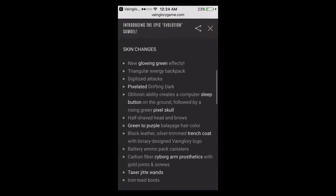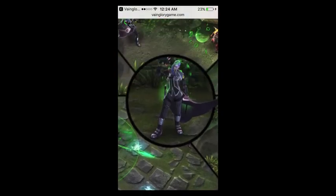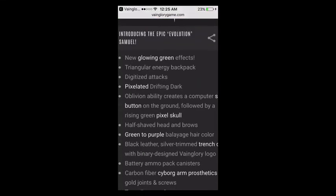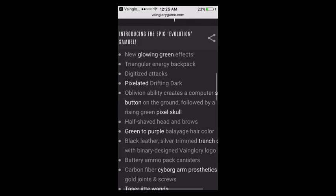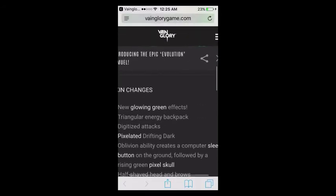Half-shave head and brows — that's interesting. If you've seen Rumbly's Superset's video, you already know what he thinks of his haircut. It says green to purple hair color. Black leather, silver trim trench coat with binary design. Vainglory logo — let's see if we can spot that. Right there, Vainglory logo.